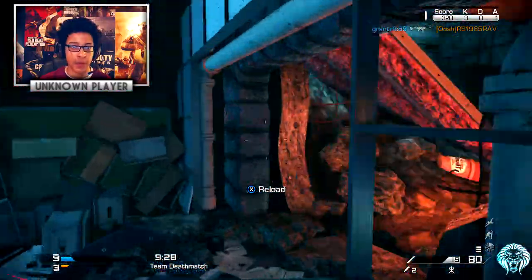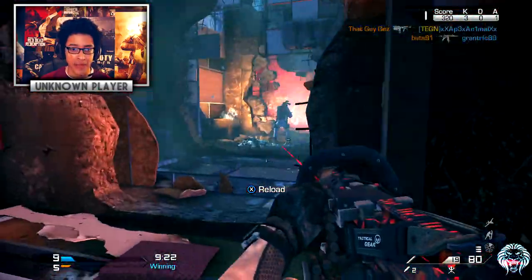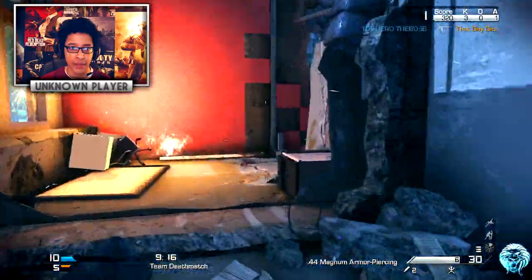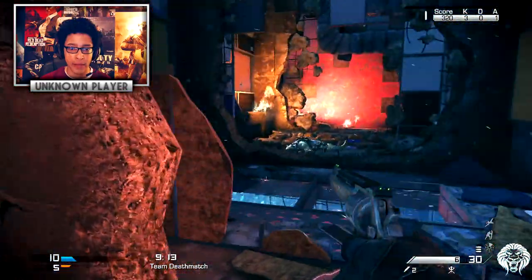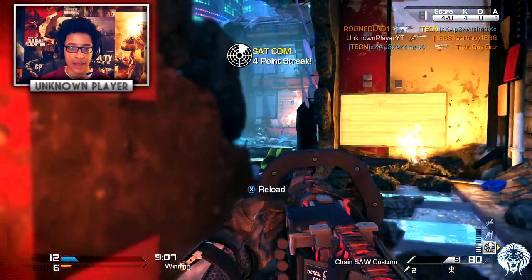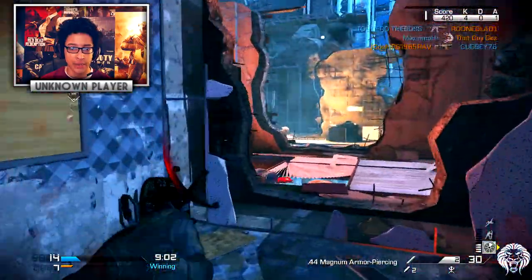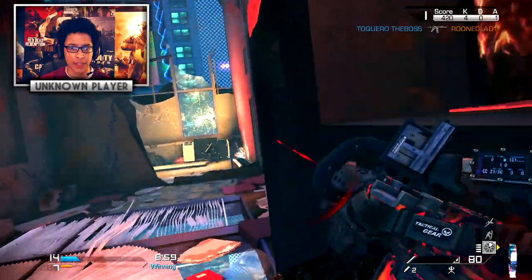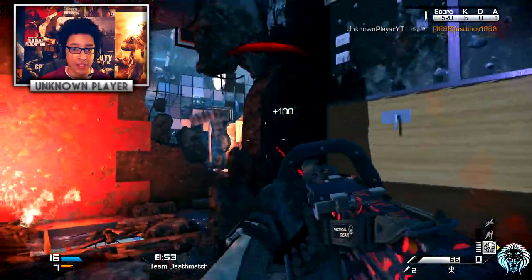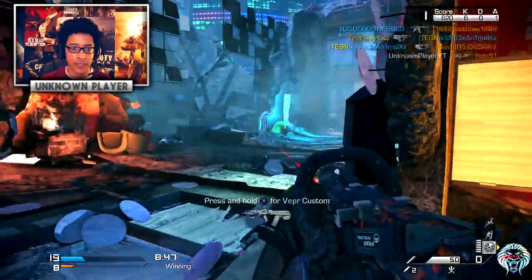It's also got a noob tube which is pretty useless, but yeah this class is pretty crazy. As a secondary, unfortunately I've been given the Magnum with FMJ. The Magnum is pretty horrible. As for perks, we've got Sleight of Hand — and they're all just sitting there spawning and we're just mowing them down. If they want to sit in their spawn, we're just going to destroy them.